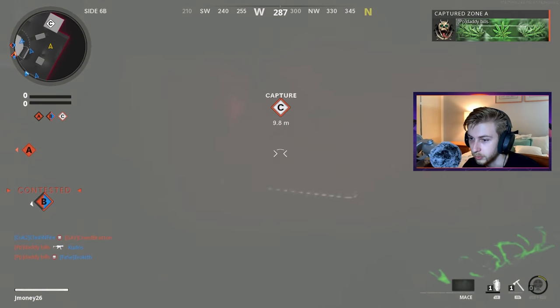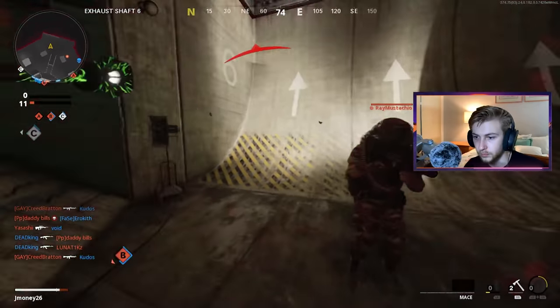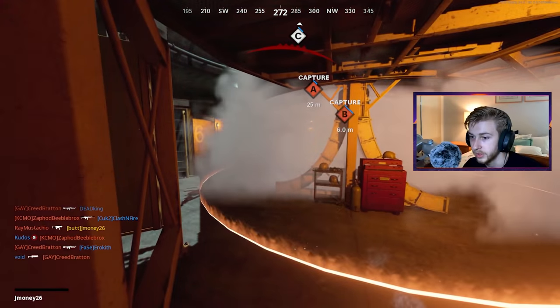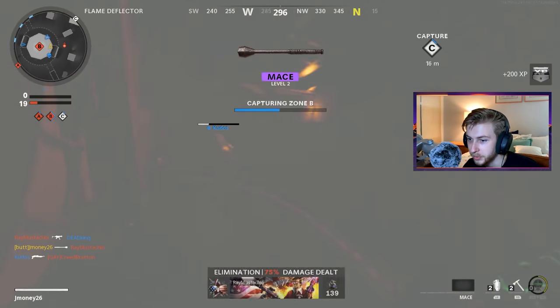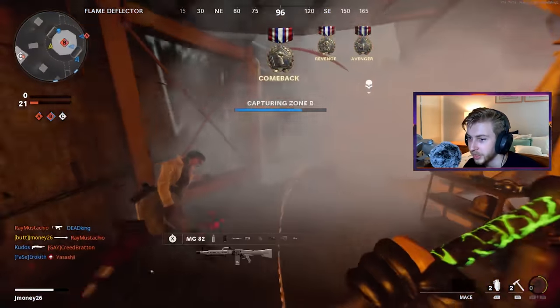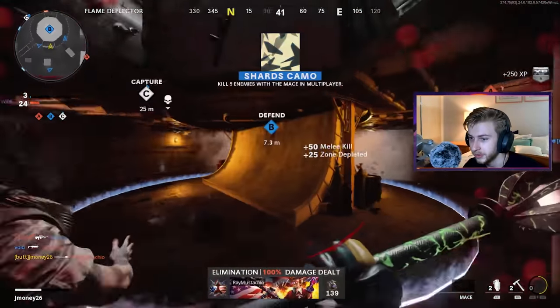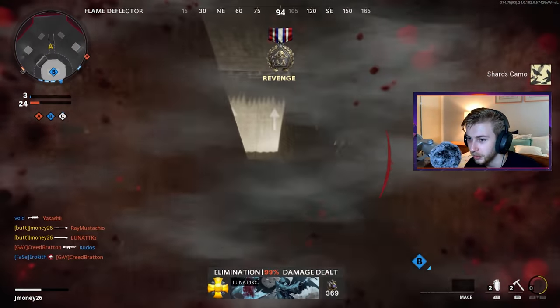Not that big of a swing area — it looks like I went right past them there. Tomahawks are gonna be tough to do on a controller. Normally melee weapons are my bread and butter, but I'm playing on a controller. I don't really play on a controller, so I gotta get my sea legs a little bit. There we go — we got our first camo in our first game, and a quick double.